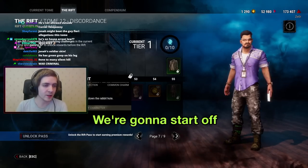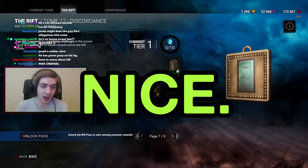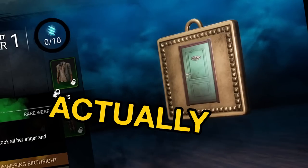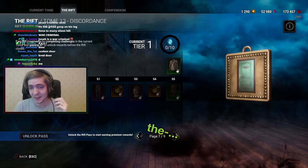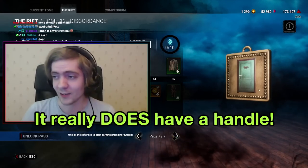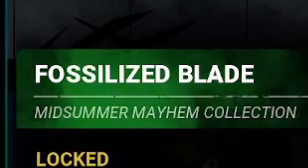Next page — starting off with an Embroiled Agent door. That door actually has a handle — it's an openable door. I bet it doesn't open in the draft though. Fossilized Blade — a Spirit blade.